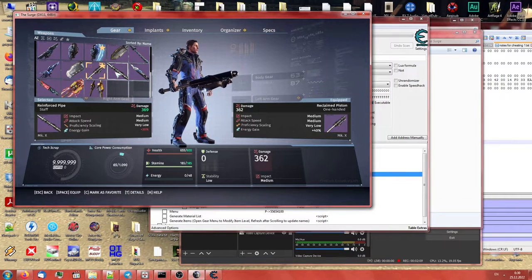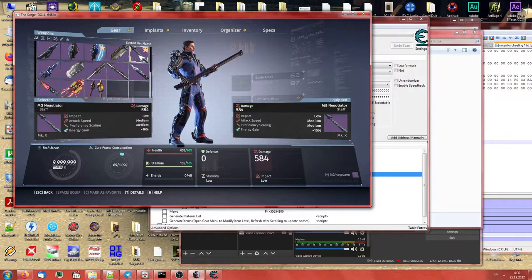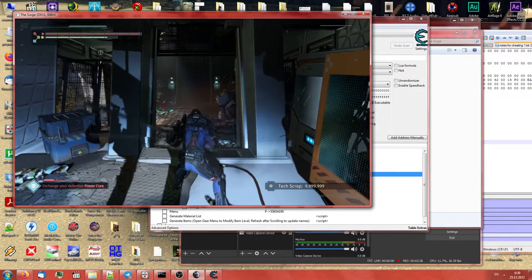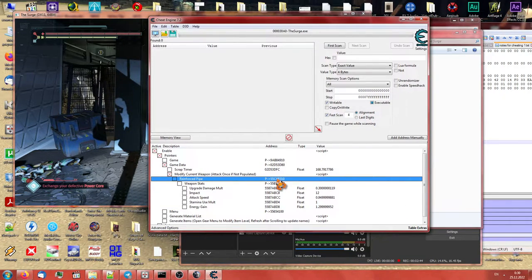I recommend converting either a Reinforced Pipe if you are early in the game, because there are like two or three Reinforced Pipes in the game and you pick one pretty much in the very first location. Another weapon which is very good to convert is the MG Negotiator, because this is a weapon that every security enemy has. For the purposes of this tutorial, I will convert the Reinforced Pipe — so we attack once and our cheat table now picks up our Reinforced Pipe.